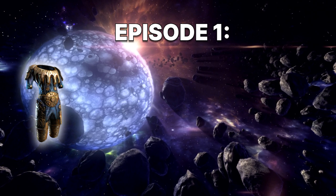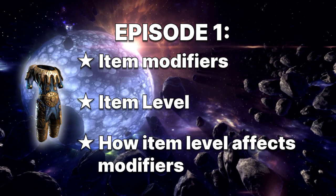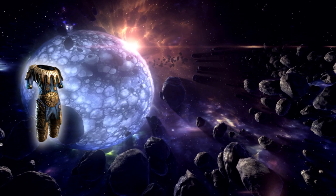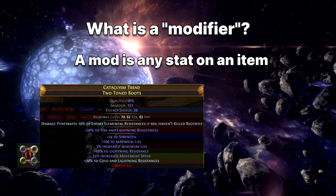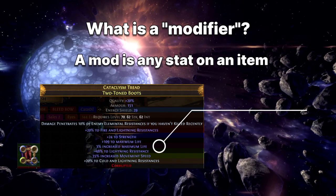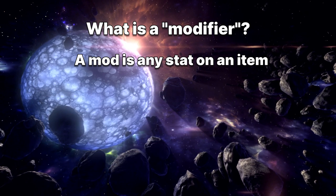In the first episode of this crafting series, I'm going to be speaking about item modifiers, item level and how item level affects what type of modifiers an item can have. So, what is a modifier? With regards to items, a modifier or mod for short, is any stat on an item. Life, resistance, damage to attacks — these are all modifiers or affixes.